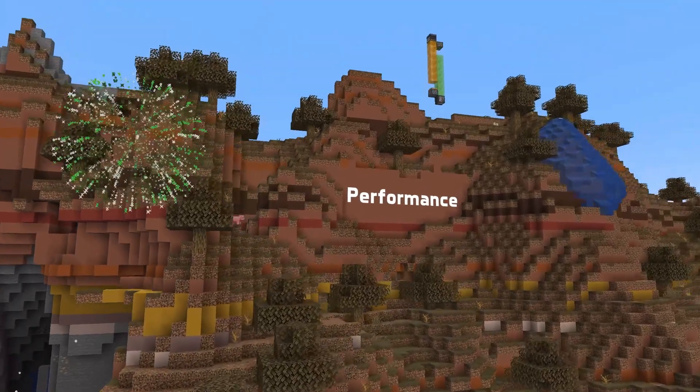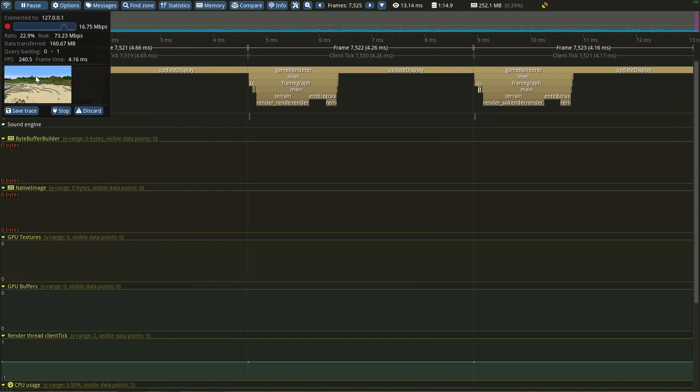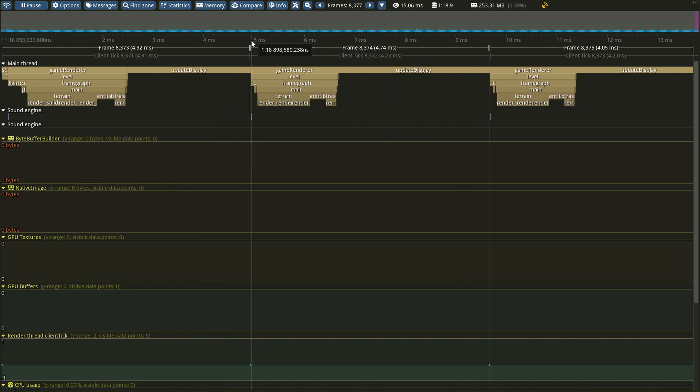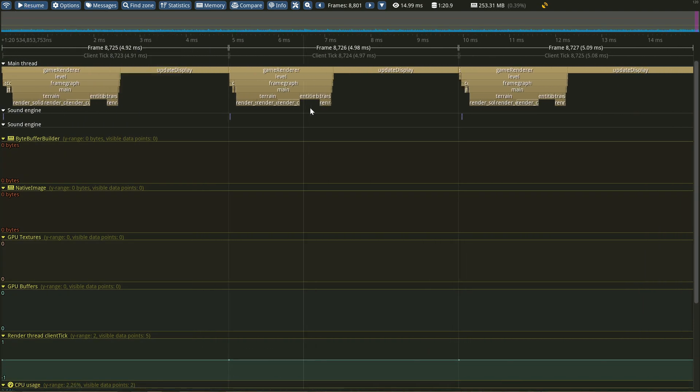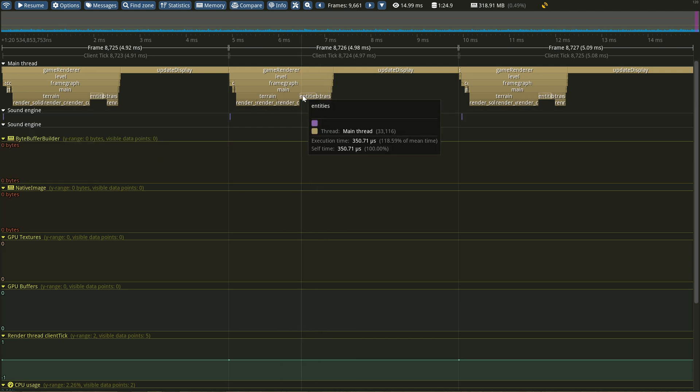Some performance news: this version of Minecraft now features integration with the Tracy profiling tool, which currently requires sending a command line argument of --tracy to the game, which, if you're using the default launcher, requires a custom installation file. After starting with those arguments, you can connect with the Tracy client to the game and investigate what is taking time in any scenario you are concerned about. Note that enabling this will cause the game to keep collecting profiling data even when Tracy is not connected, which can have an impact on performance.